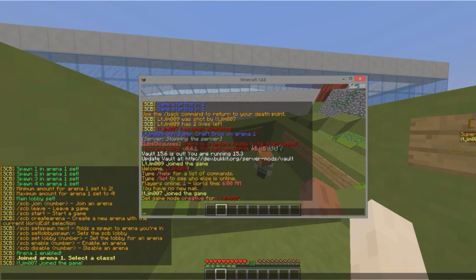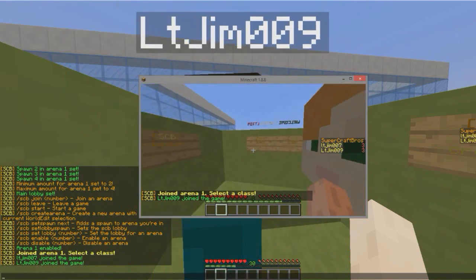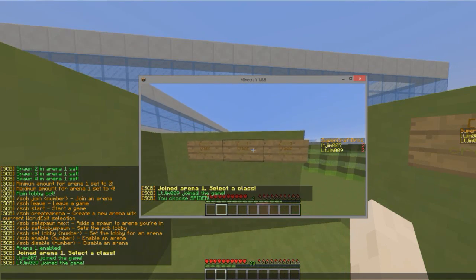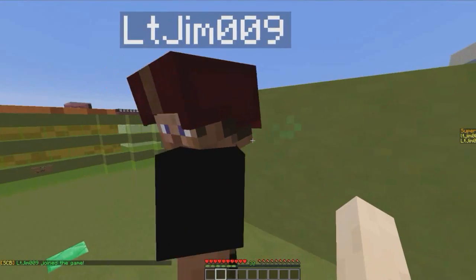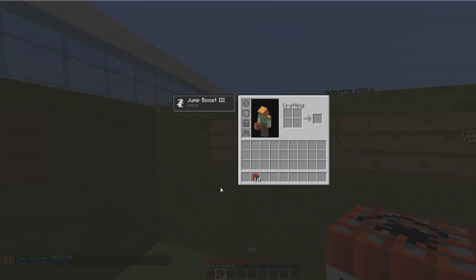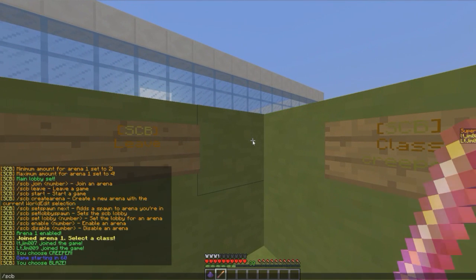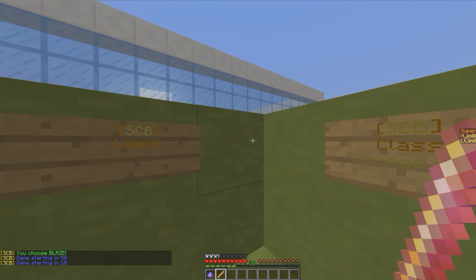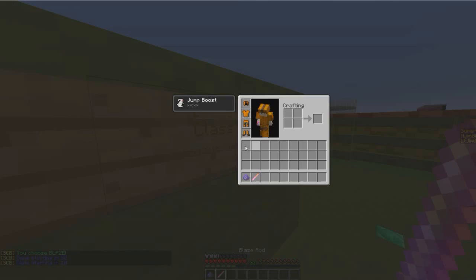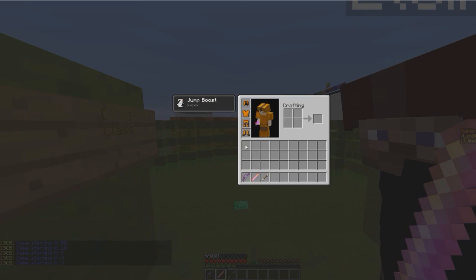Right-click the sign and it should change — it says 1 out of 4. I really like the dynamic signs. When my other account right-clicks it, we teleport to the lobby and can choose our classes. My other account is the Spider class; I'm going to go with Blaze. We have 60 seconds to wait, unless you do SCB start and the arena ID, which starts it in 10 seconds. There's a slight issue with updating your inventory — just click once and that will fix it.